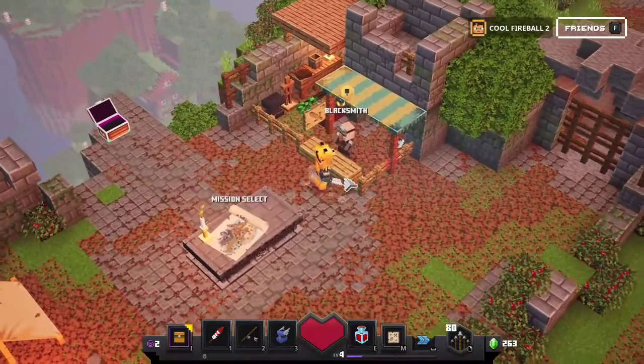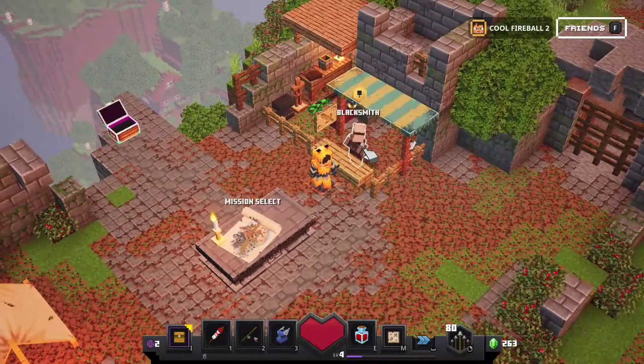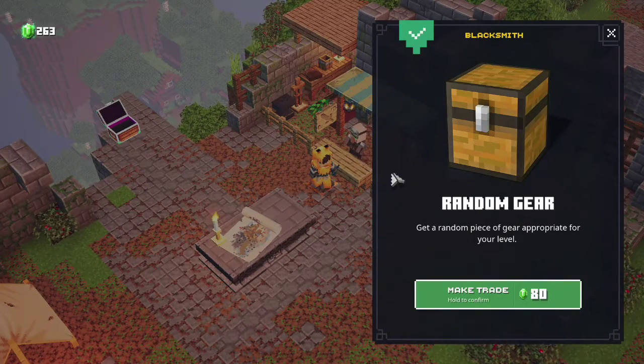This guy also showed up at the end of the last video, so let's see what he does. Random — get a random piece of gear appropriate for your level.